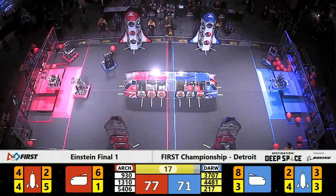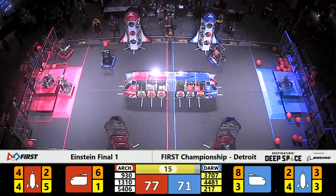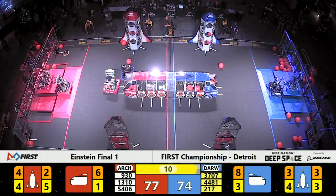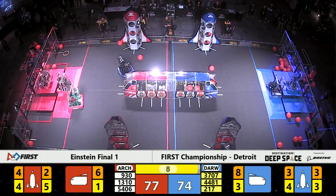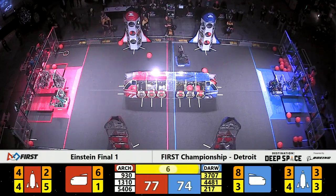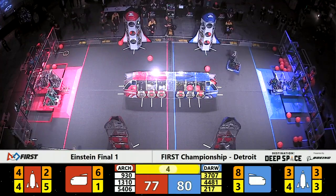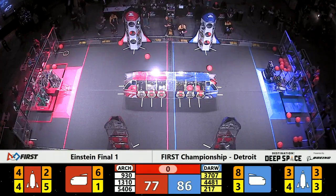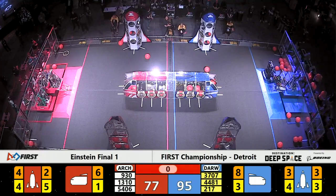20 seconds left, still a red Archimedes advantage. Robots are now racing back to the hab. Both alliances can do double level-three hab climbs. Maquanago is trying to make it happen, but so are the Brightman Techno Dogs. It looks like a level two climb as well for the red alliance as time expires.